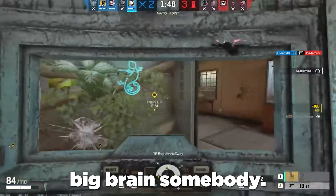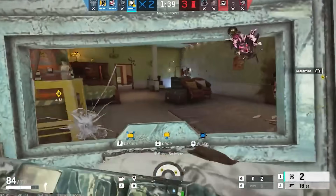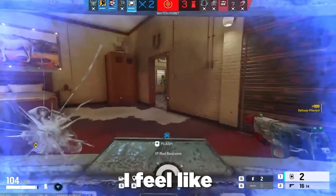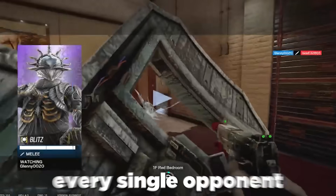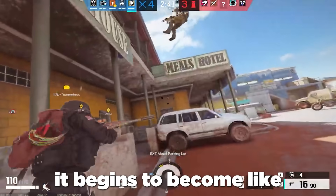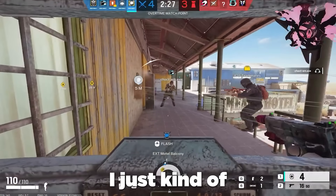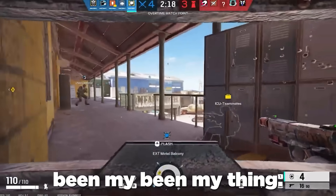Whenever you just straight up big-brain somebody, it's so much more satisfying than just running around clicking heads. When you take away every single option of the other team of getting a win, it's just so satisfying. Siege is like 80% strategy — if you have the worst aim in the world but a big brain and enough hours in the game, you will outsmart every single opponent you go against. Once you get so many hours in, it begins to become like chess and you know opponents' moves before they make them. I just wanted to be different — I want to be like the godly noob of Blitz, like the godly noob of Cav. That's kind of been my motivation.